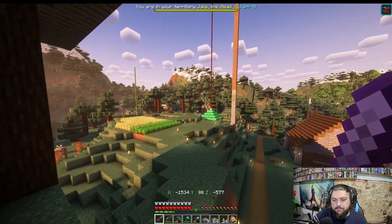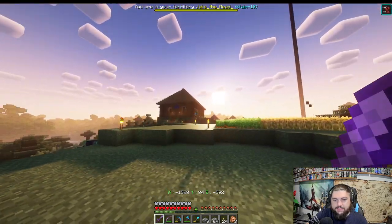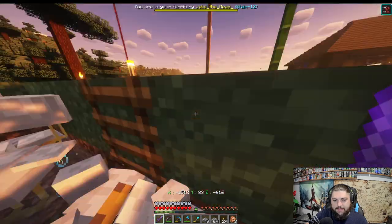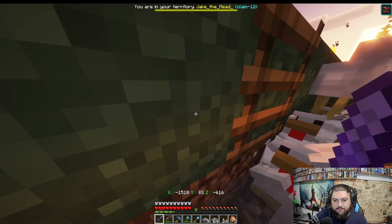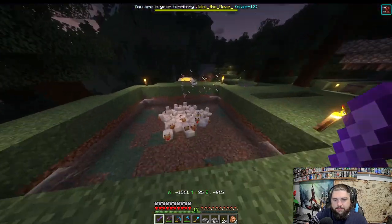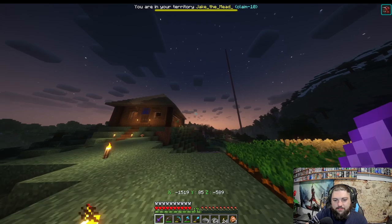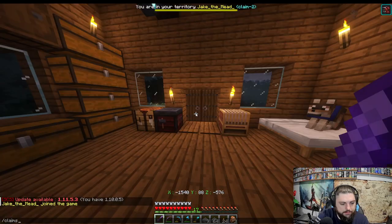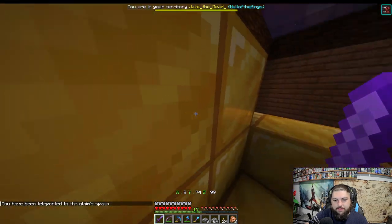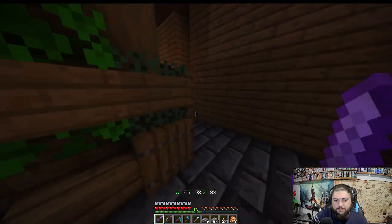Look at how nice everything looks with shaders on! The sun rising behind the mead hall is beautiful. But — somebody's been breeding chickens and I cannot get out! I'm going to have to kill chickens just to escape. Okay, we've limited the chicken population a little bit. We do slash claims and head to the Hall of Kings — my second home, where I sit the throne forever.